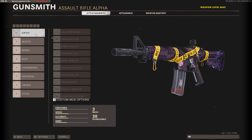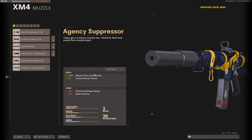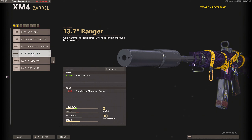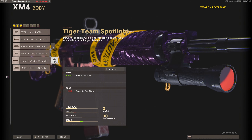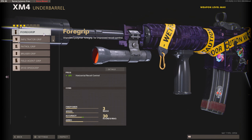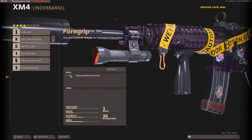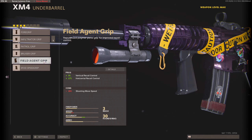Let's look at the 8 attachments for the XM4. For the 8-attachment class, as usual, we don't have to make any sacrifices, so we will be using an optic — the Microflex LED is my preferred optic. On the muzzle slot, we'll be using the Agency Suppressor to increase vertical recoil control and keep us off the minimap, at the cost of a little bit of bullet velocity — which again is supposed to be negative 15, not negative 30, because of the new Season 5 patch notes. On the barrel slot, to increase bullet velocity, put on the 13.7-inch Ranger barrel. On the body slot, the Tiger Team Spotlight is definitely the best one — that way you can see enemies in any situation. For the underbarrel, we either want to use the Foregrip or the Field Agent Grip. If you can control a little bit of recoil, use the Foregrip so you only have to control vertical recoil. If you want the XM4 to have almost zero recoil, use the Field Agent Grip.